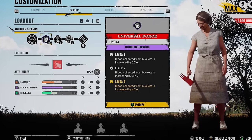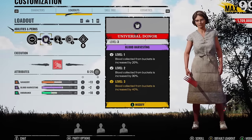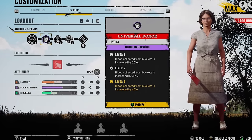The first perk I use is Universal Donar. This is just so we can roam about the map, collect the poisons, collect the blood, and try and get the grandad perks online.